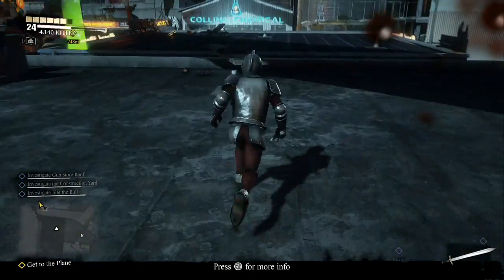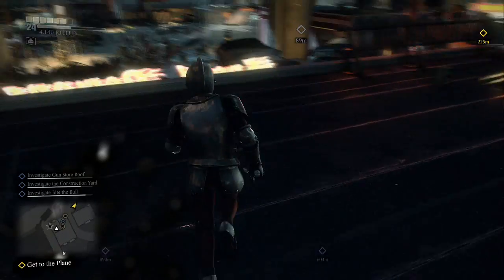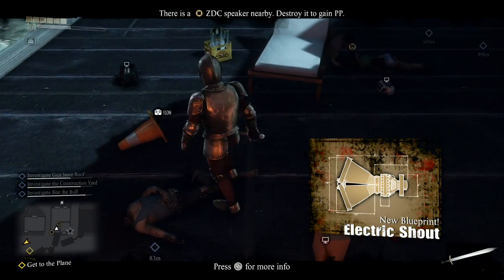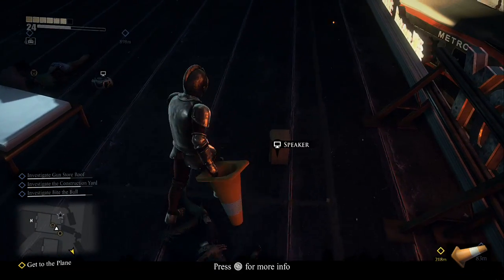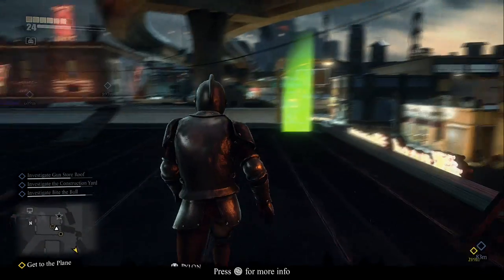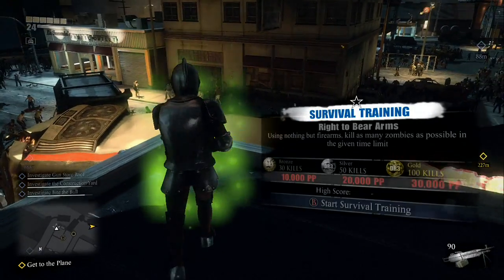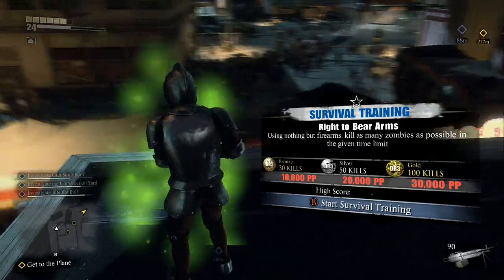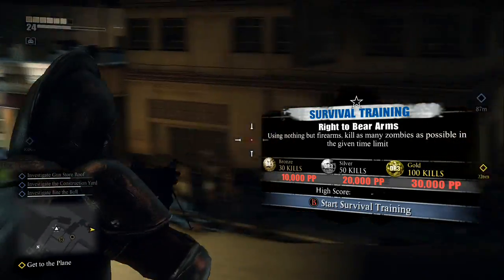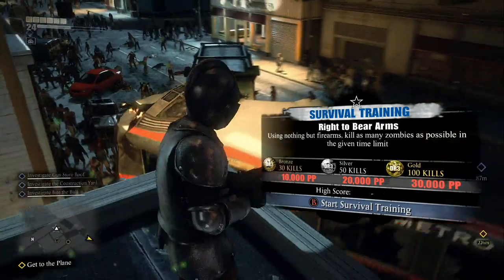Here's a plank on the far side — run across that, don't fall off. I'm terrible at that — I fall off all the time. Here is the electric shout. Let's just make it for the hell of it — actually we don't need it, because there are parts to make the weapon at every turn. Let's find the side with more zombies — looks like this one. This is the 'Right to Bear Arms' challenge.